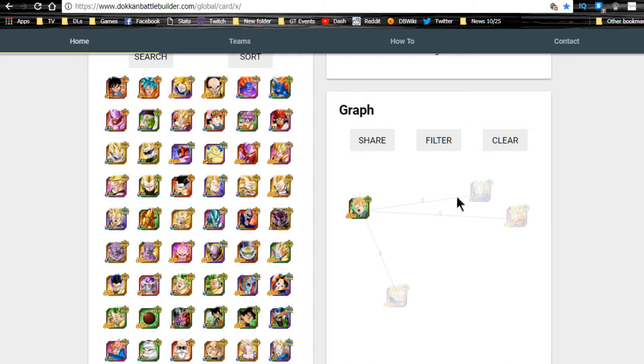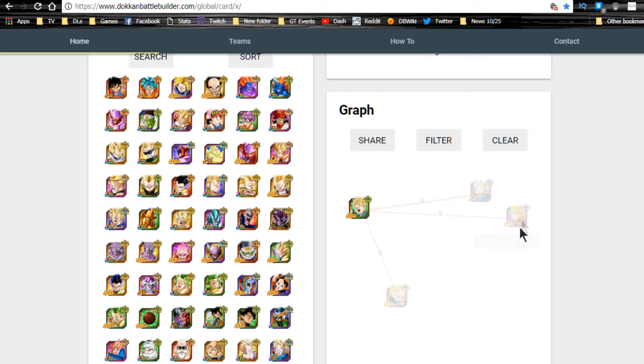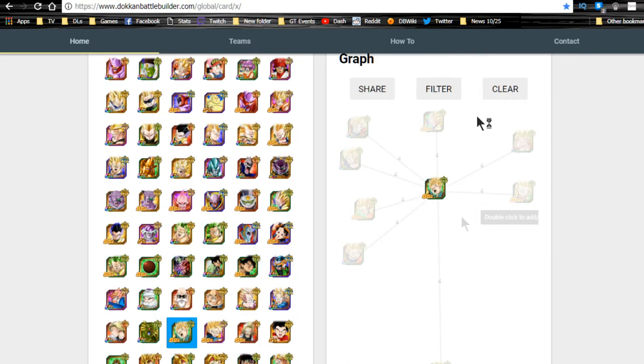The Agility Goten also shares all his link skills — The Innocence, Golden Warrior, Super Saiyan, Kamehameha, Budding Warrior, Prepared for Battle — that's attack +30%, 2500 flat attack boost, and 3 Ki. His Undo-kun form (the Agility variant) does the same. Overall, Golden Warrior, Super Saiyan, Kamehameha, and Prepared for Battle are the three most common Saiyan links, so he'll link well with most Saiyans.